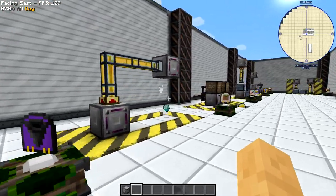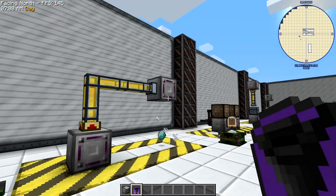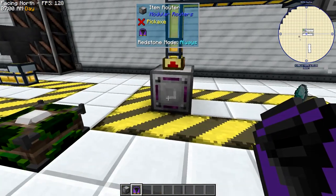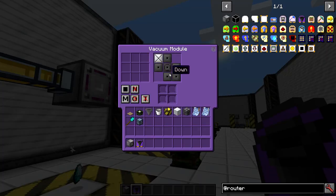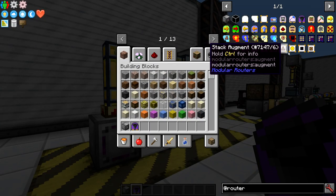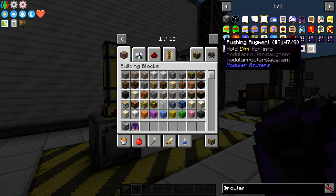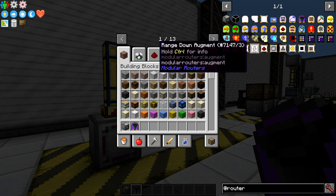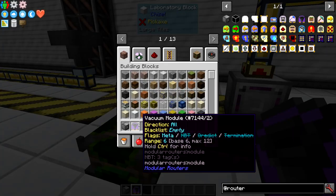Then there's the vacuum module, which basically turns the router into a vacuum hopper with various configurations. You can specify what direction it goes, give it upgrades — like this one makes it pick up experience — and you can make it longer range. That works pretty cool.